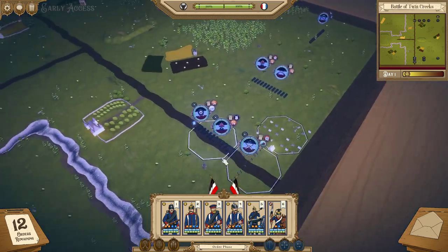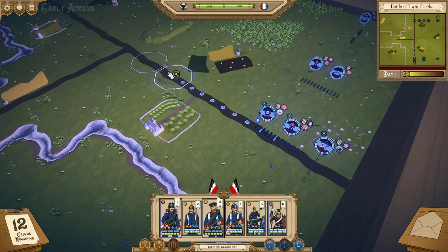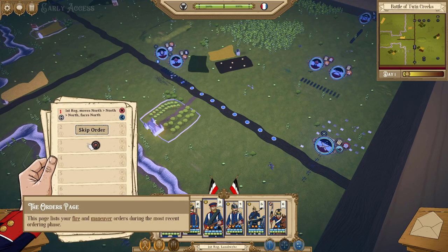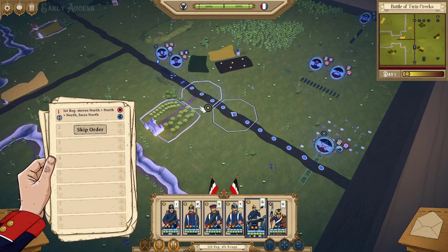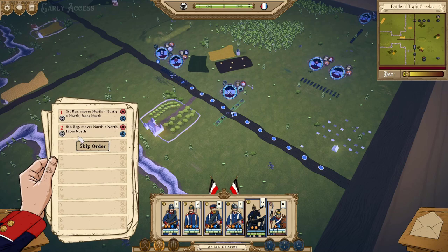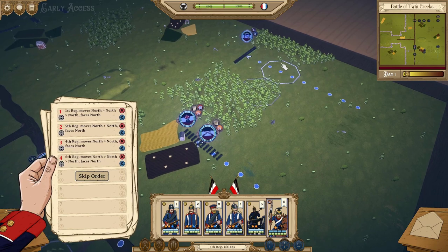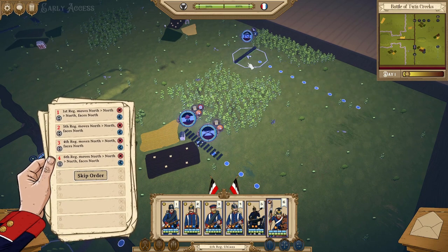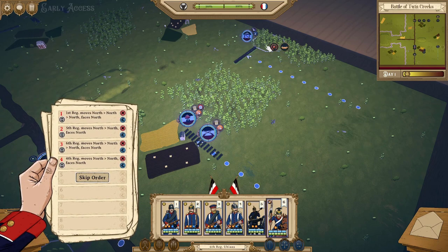Left click your units and it will automatically give you a preview of where they're going to move. I can see we have extra movement on this road. Right click to confirm the order — you can see the orders remaining in the bottom left go down by one. If you made a mistake and want your cavalry to move first, you can grab that order and switch them around in the queue, so that order happens first.